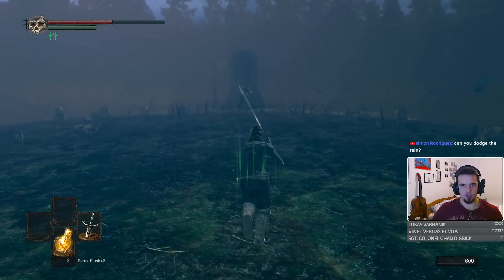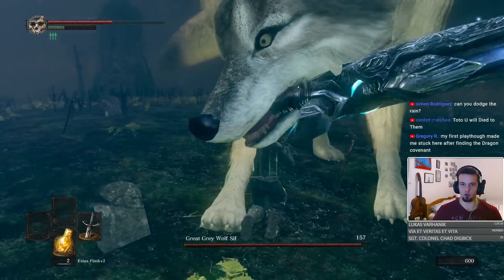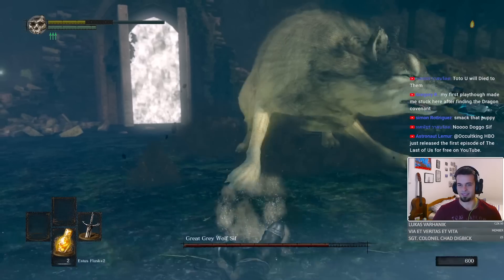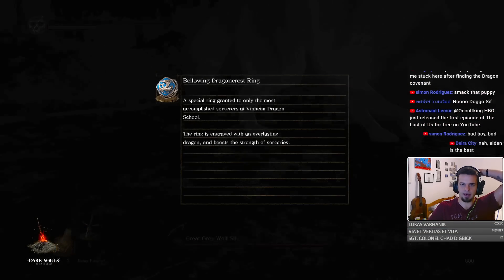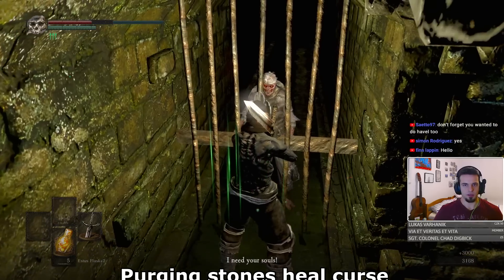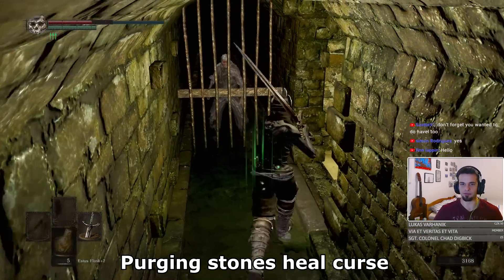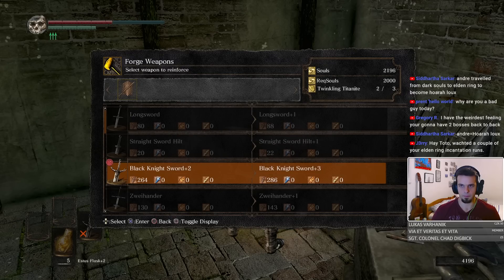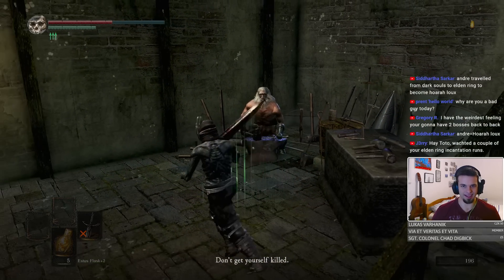Sif. He's a required boss fight, and this is the only boss fight I wish I didn't have to do. Sif, my boy. I think we're going to upgrade the Black Knight Sword and then come back. Hello, Fair Lady — she sells purging stones. Beautiful day. Plus three Black Knight Sword — now that is power.